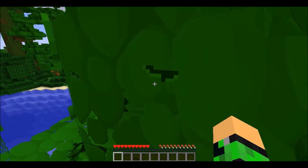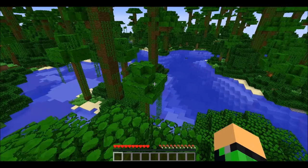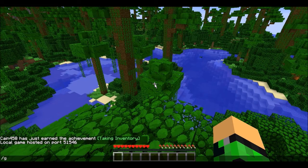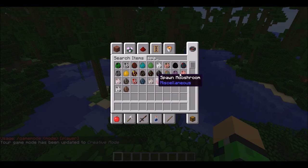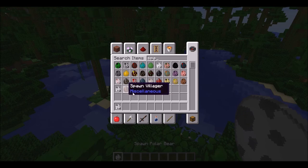Look at these leaves — I think these are jungle leaves. Let's go into creative, I forgot to do this. Flash game mode, come on. Okay, spawn eggs — what looks like a new spawn egg? Polar bear! Yes!